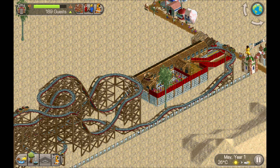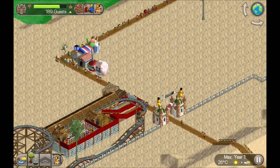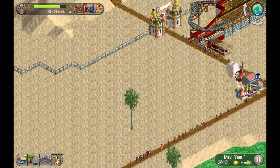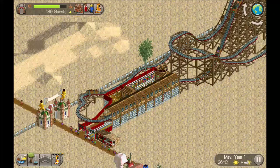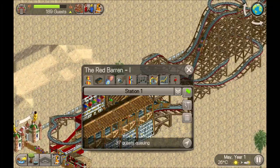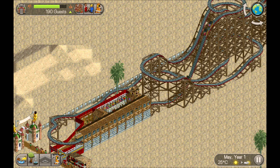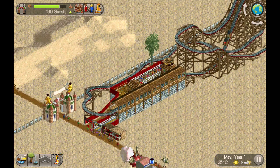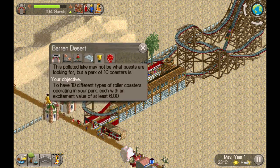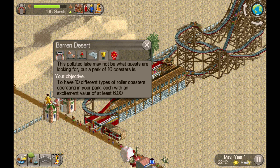Hey guys, welcome back. My name's Stew and this is part two of part one of Barren Desert from the VJ Scenario Park. In part one we built the Red Baron. Now some people might be thinking that's not how you spell baron, but the scenario is barren - B-A-R-R-E-N - so it's a clever play on words.